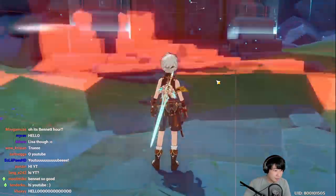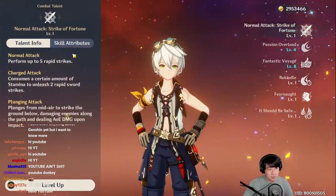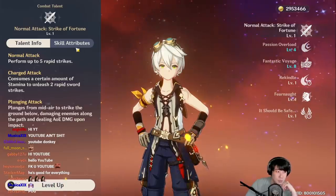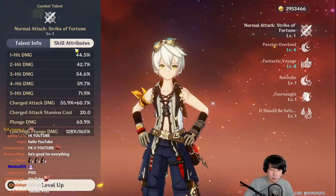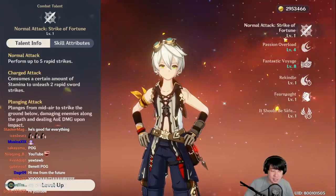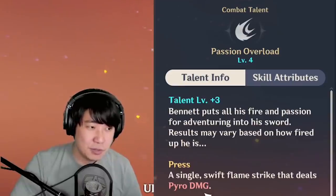Let's take a look at his talents. His normal attacks don't show anything very special about what makes him one of the best supports in the game. Let's take a look at his E skill — if you press, it's a single swift flame strike that deals Pyro damage.